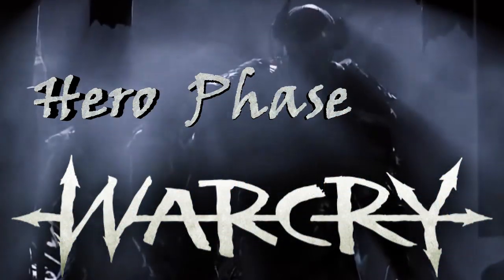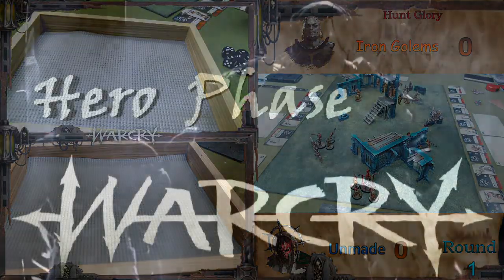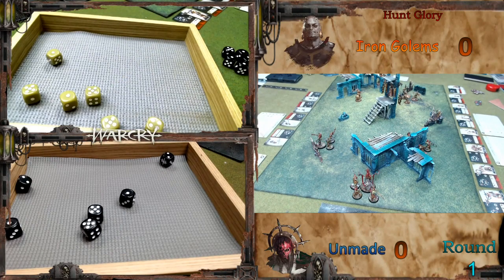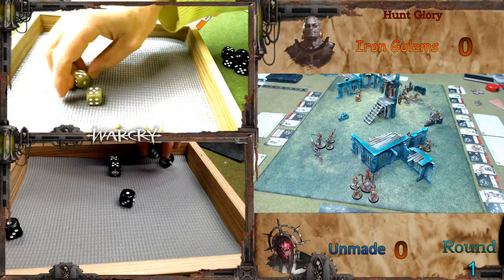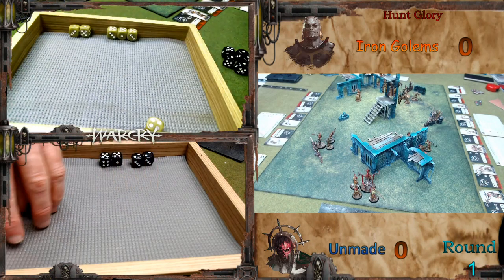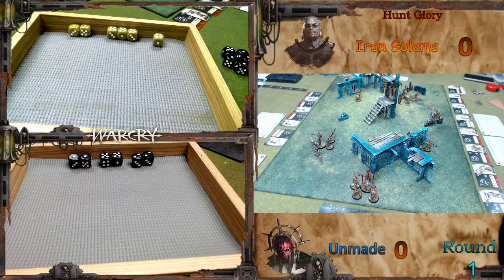That's the hero phase for the Unmade. Rolling dice: a double five, double two, and double one. The Iron Golems roll a triple five and double one — one single. The Iron Golems have initiative. Both players decide to save their wild dice for next turn rather than spending them now.